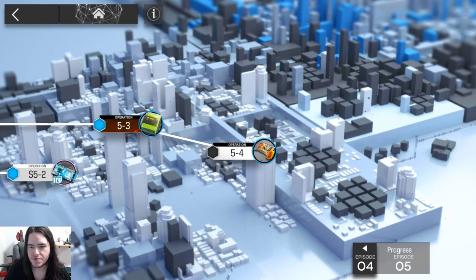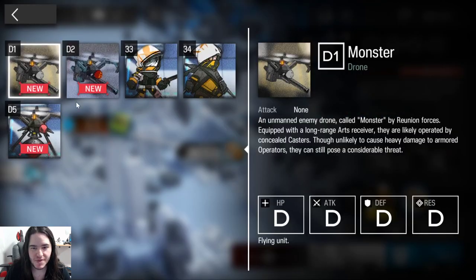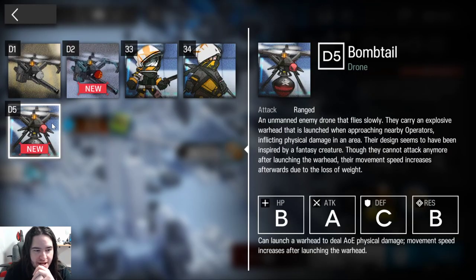The guide we are going to do this time is 5-4. There is something you must know about this one — we have a new type of enemy. It's this one, the Bomb Tail.